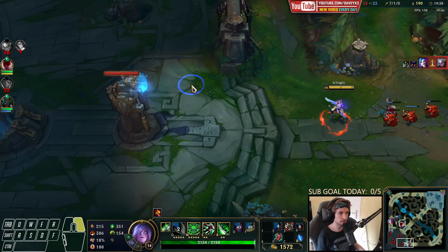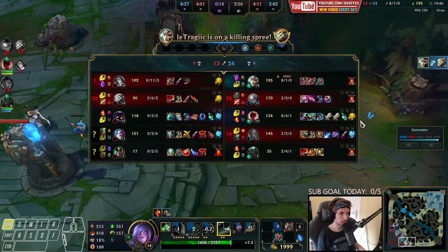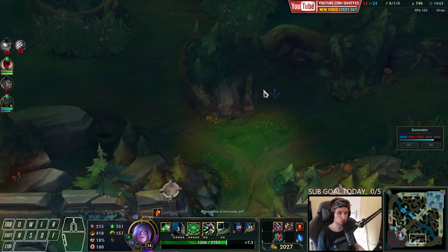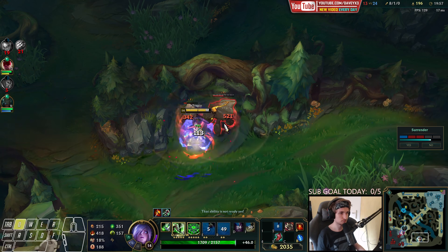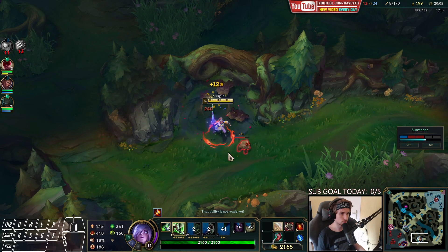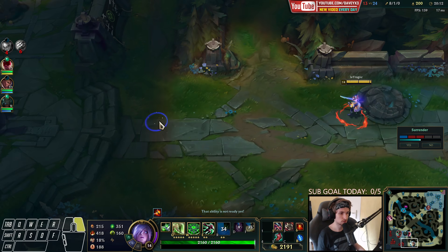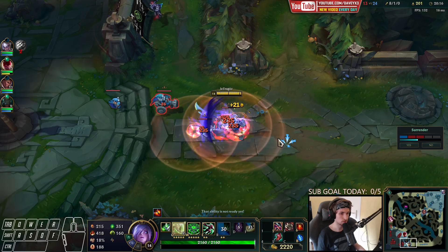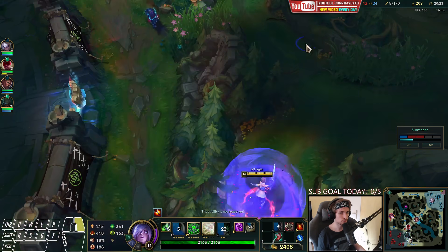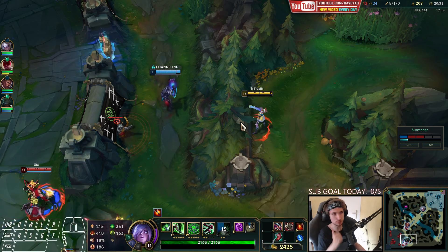Now we push. Three people are top side, so we can take at least half the tower. We can get a Mastery kill too — you can dive Mastery pretty easily nowadays, they always build full damage, especially when they go Lethality. Now we go back bot, take the next wave, we've got 2.1k gold.